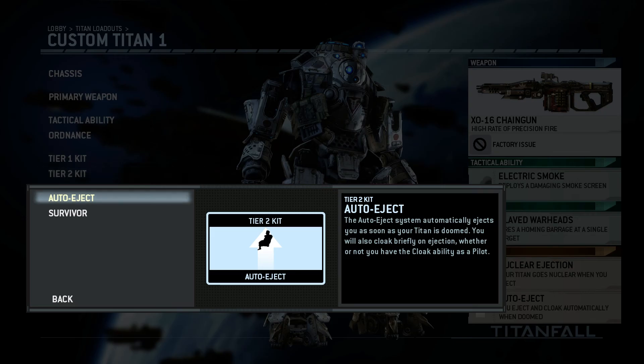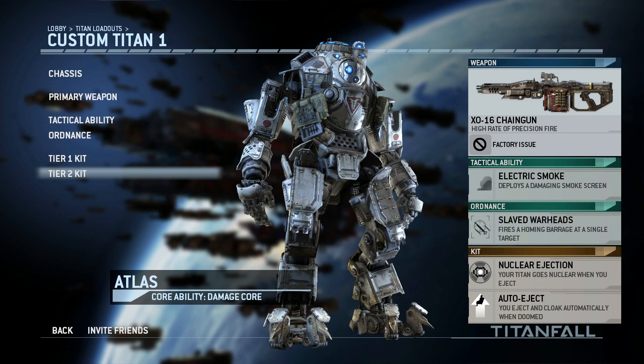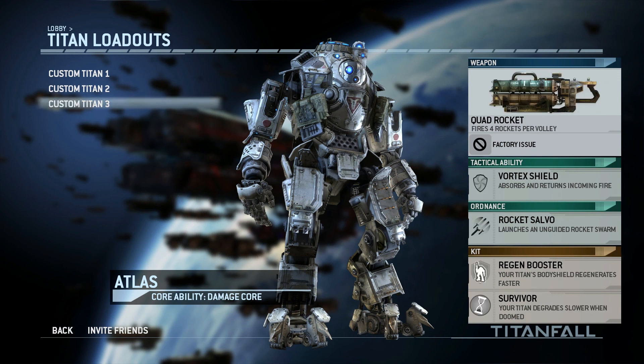Tier 2 kits are focused more on support for your pilot. The first is auto eject, which automatically ejects your pilot when your Titan is doomed and gives you the cloak ability for a short period while ejected. The second is survive, which lets your Titan last longer when it's in doomed position before having to eject. Both are good abilities and depend on your playstyle — either survive longer to deal more damage, or auto-eject, go invisible, and try to ninja rodeo an enemy Titan.